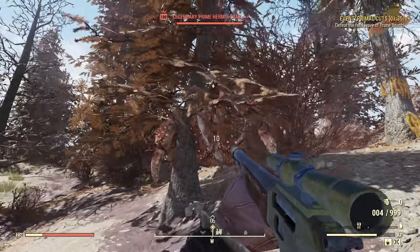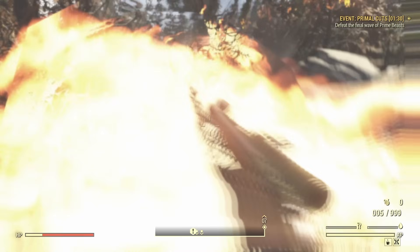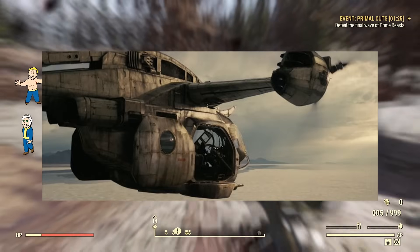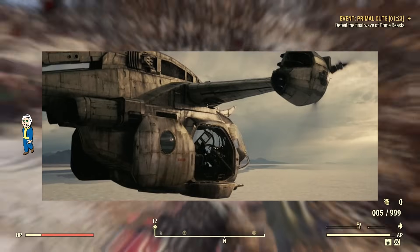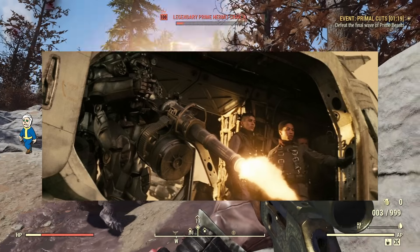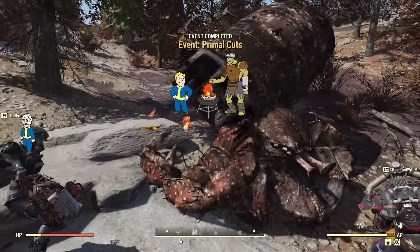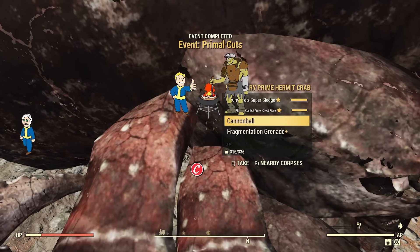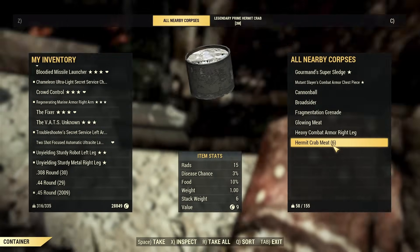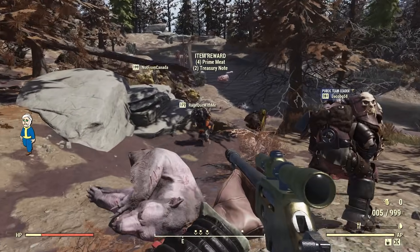Minigun. Just like the 10mm pistols, the Minigun is another fictional gun from the Fallout video games that makes an appearance in the show. It serves as the Brotherhood of Steel's Vertibird's defense gun, seen in Episodes 1, 2, 7, and 8 — pretty much any episode with a Vertibird. The Minigun in the show is the same one from Fallout 4, though unlike in the game's When Freedom Calls quest, no one pulls it off the Vertibird and full sends it. Maybe in Season 2.